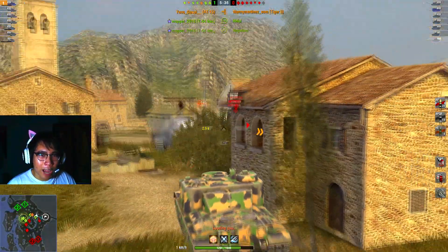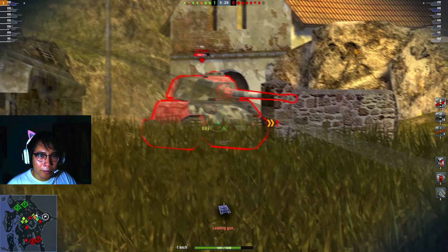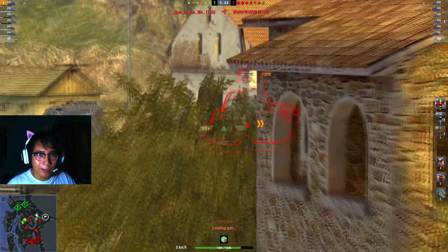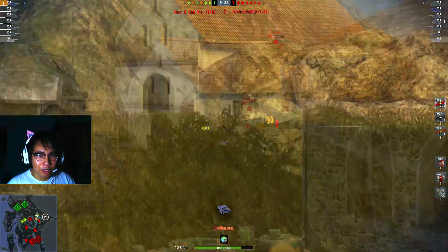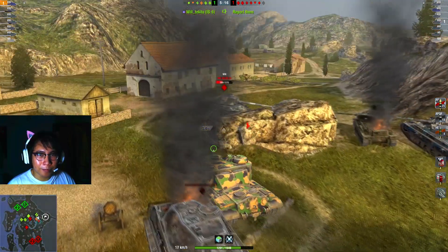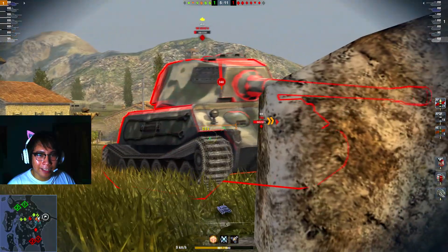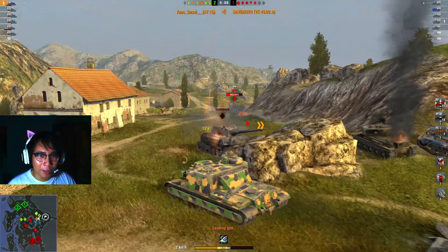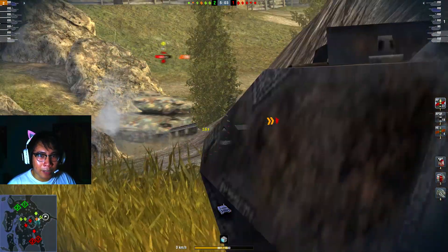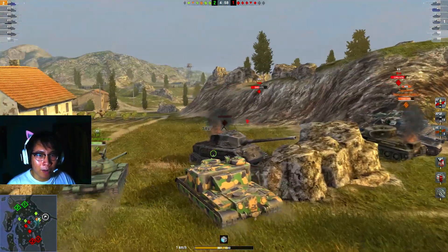We have to rush onto him because that's the only way to utilize the AT15's strengths. We finish him off! Now let's go for this VK — look at that, we high-rolled at 238, 222, 175. We push onto the VK and finish him off — that's the best thing to do with the AT15. We shoot the VK's side and finish him off. Then for the T-49 — yes we can hit him, that was rather nice. The T-49 runs away and we see Bronyman rendezvousing with us.